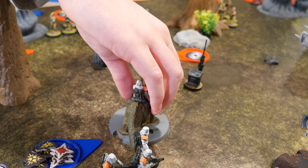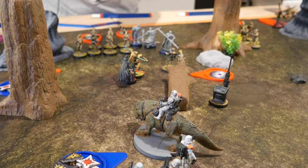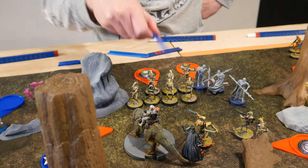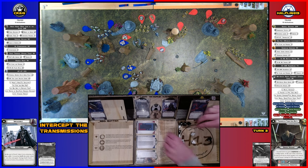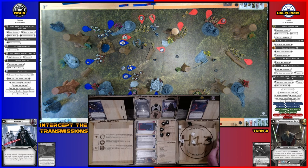Got the Dewback — he only gets one action due to suppression. He's going to pivot, spur, and move up toward the B1s, then breathe fire on the huddled B1 squad. Rolling seven dice — he surges to hit. Up close and personal, he gets a dodge token.